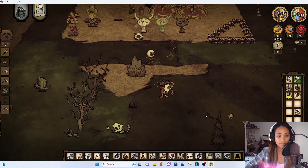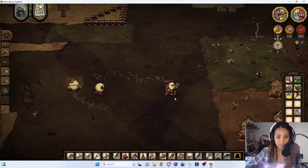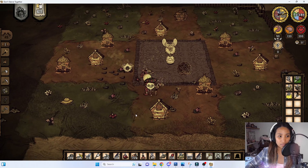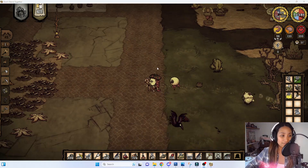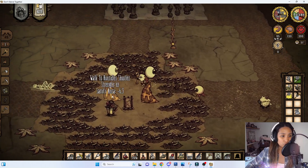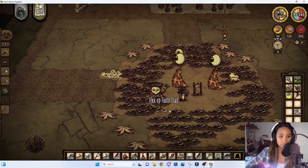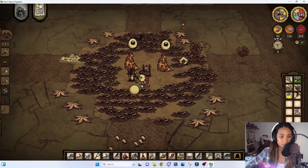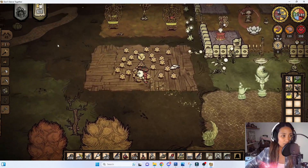We have a very scattered base. Here is our bee farm — a lot of bee boxes surrounded by lots of flowers. Moving on, back toward the main base, this is our hound trap area. We have different traps here because if we have a lot of players there will be more hounds, so we made sure to have all the traps covered.